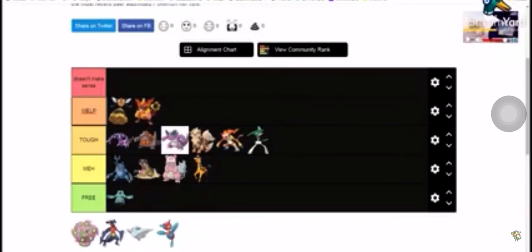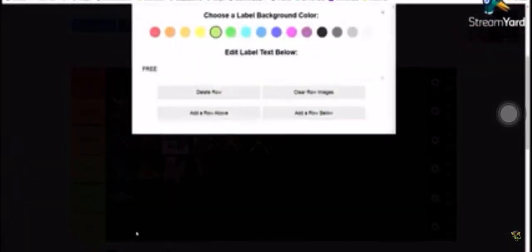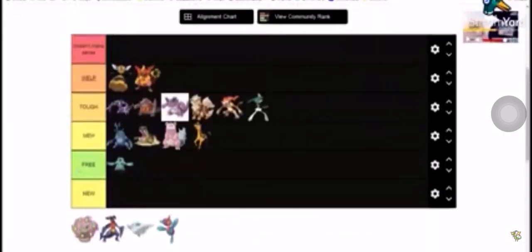Last but not least — Cynthia. She has four stages: Spiritomb, Porygon-Z, Togekiss, and Garchomp.